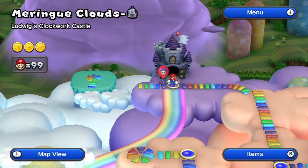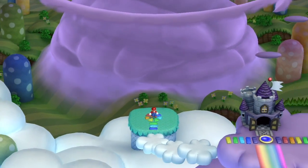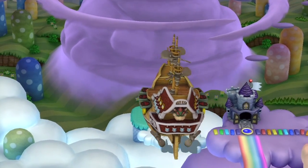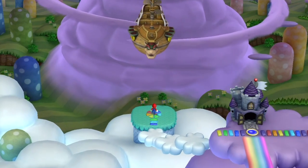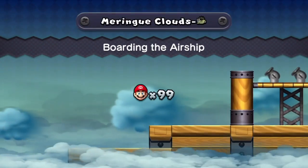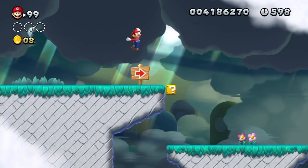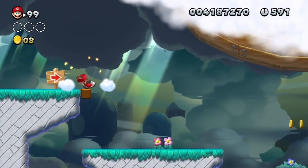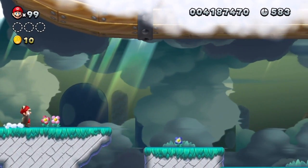Welcome back everybody. We're going to head to the left here and approach the tornado. This is definitely part of World 7. But you don't actually start out in the airship — you actually have to board it first. So you actually have to go through this section here.